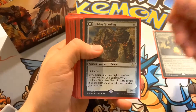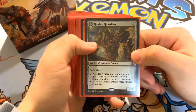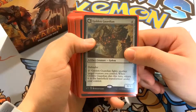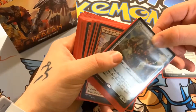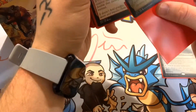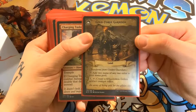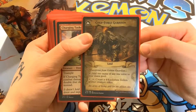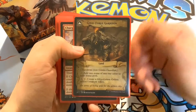Next we have Golden Guardian, a 4/4 defender. You can pay two and force him to fight another target creature you control. When Golden Guardian dies, he returns to the battlefield transformed — turning into Gold-Forge Garrison, which is a land. You can tap it to add two mana of any color, or pay four and tap it to create a 4/4 colorless Golem artifact token. Basically you're getting a 4/4 beater that's no longer a defender.